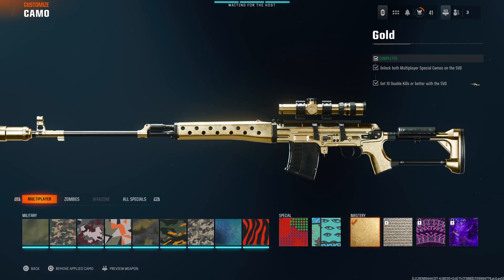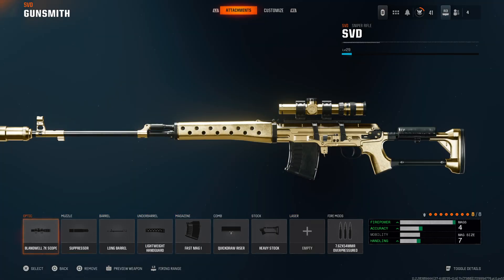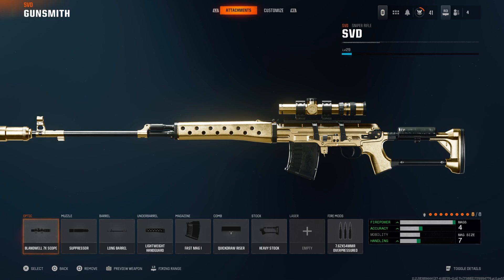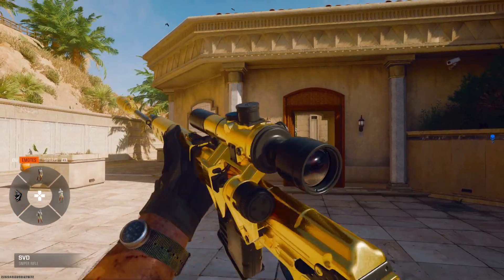When you've got the two special camos, get 10 double kills with the SVD. This is my SVD class — I started off using iron sight and red dot but swapped to the sniper scope. I don't have it fully leveled yet, but when I do I'll use rapid fire. If you're only using five attachments, for the five I'd use stock, the comb, fast mag, the underbarrel, and the optic. You could swap the underbarrel for a suppressor.